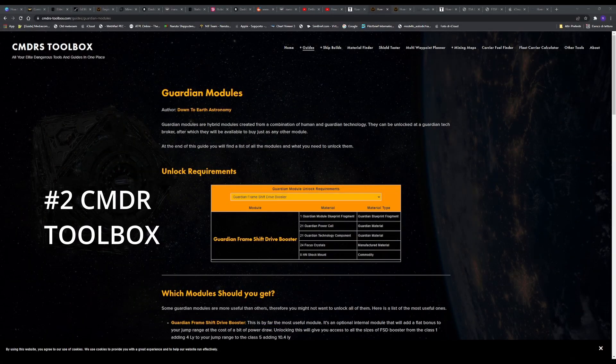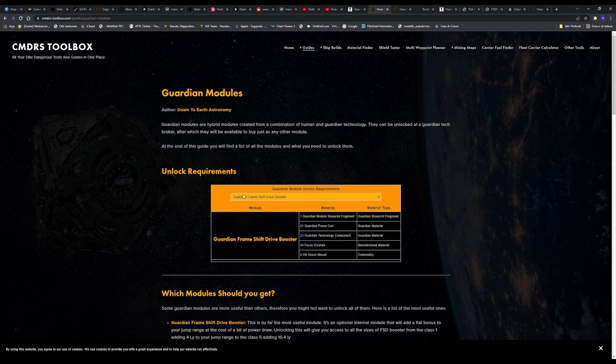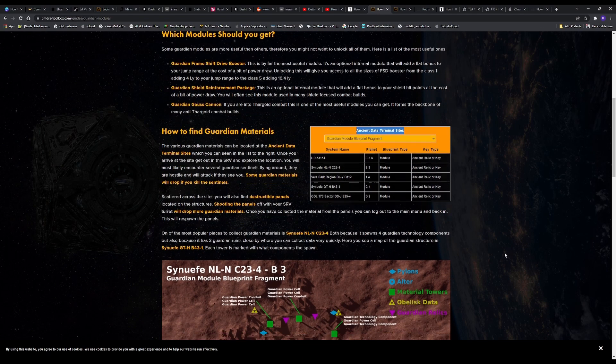The next step is to go to the website commandertoolbox.com — I will leave the link in the description down below. We have to select the Guardian Frameshift Drive Booster, and it will tell us all the materials needed and where to find the ancient data terminal site.